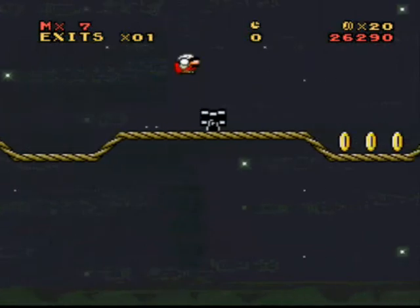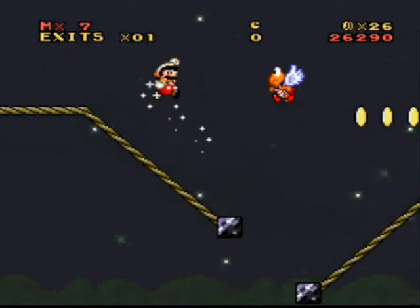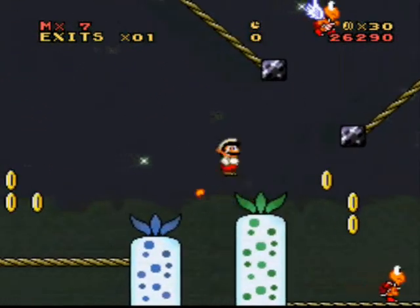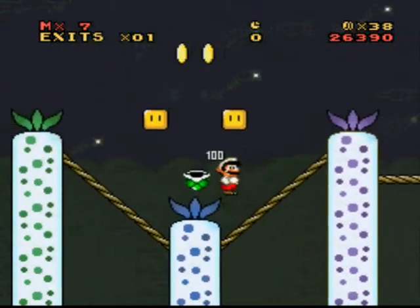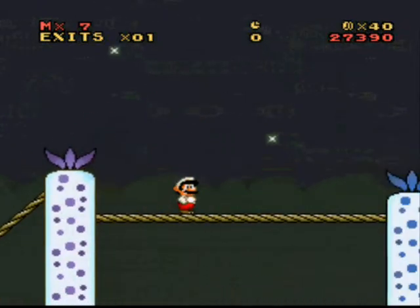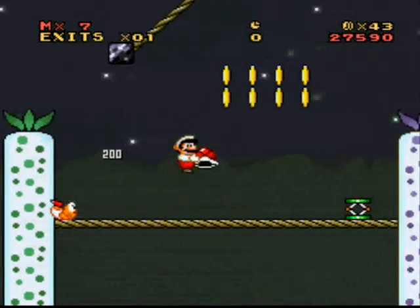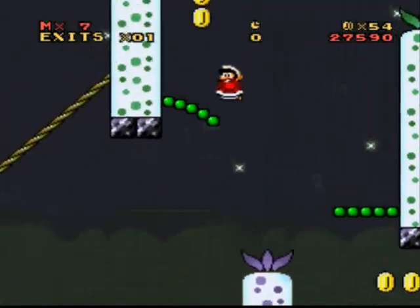And some Yoshi's Island cement blocks — it's also a nice touch. Lots of little nice touches like that in this hack. Nothing too substantial yet, though. Ah, Fire Flower. Wow, we're already at 40 coins. I'm gonna guess there's more level after this. Yeah, we're already a good chunk of the ways through.